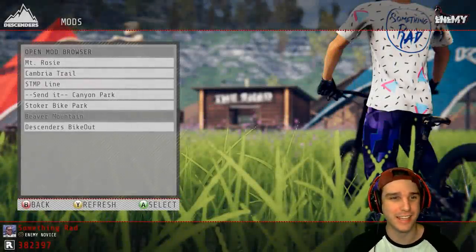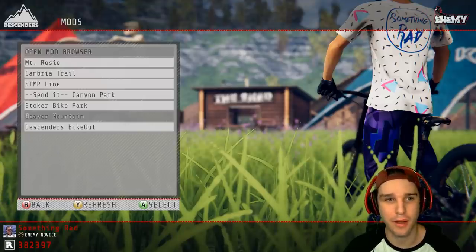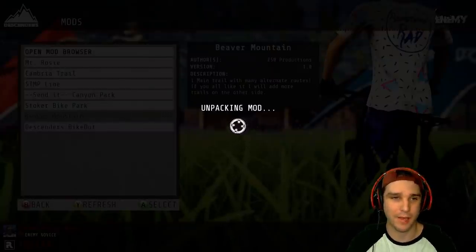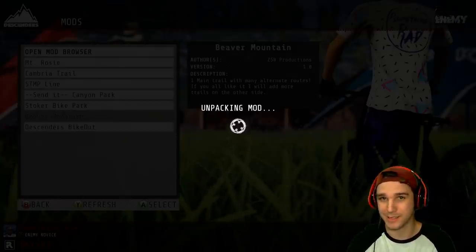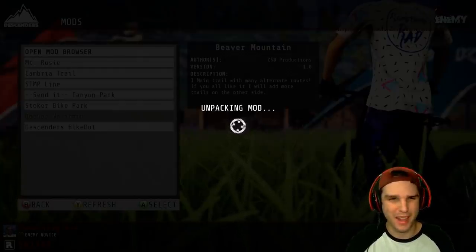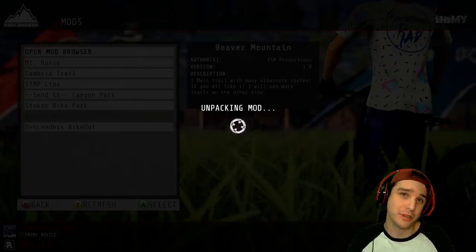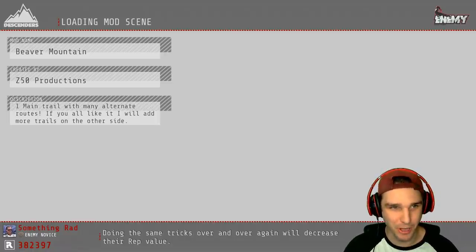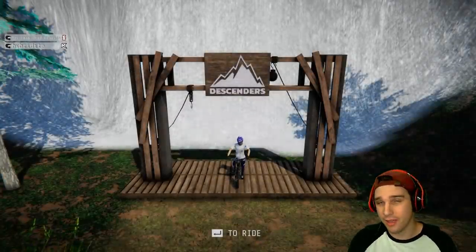What's up everyone, it's Marcus. You guys have been loving the Descenders content, so it's time to check out another modded map. This is Beaver Mountain. I've actually ridden this place a little bit during a friend's live stream. It's a little bit on the unrealistic side, but it's kind of a mix of both realistic and unrealistic features, which makes it pretty cool. It has some really cool jumps and it's made by Z50 Productions — one main trail with many alternate routes.